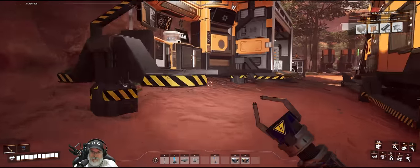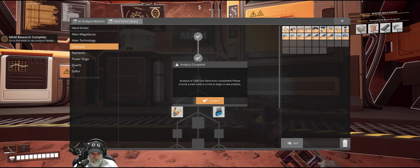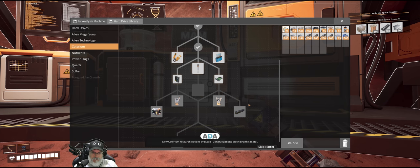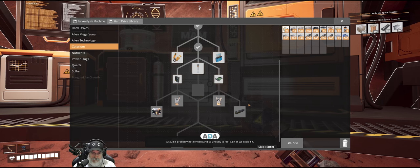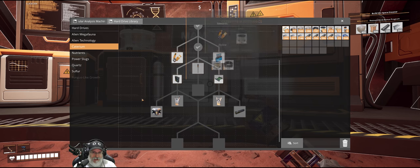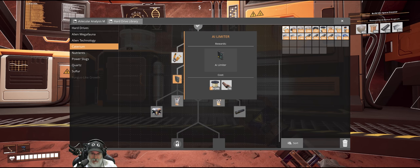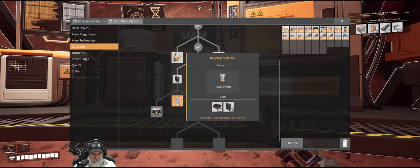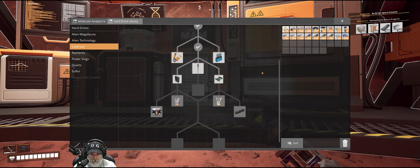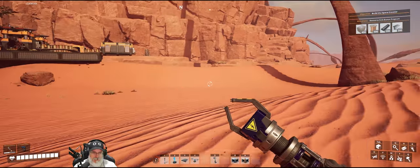Everything looking good over here. Let's go to Caterium and research quick wire. Next up will be AI limiters — we're already making copper sheeting and we'll have more quick wire ready to go. I think we can go right to smart splitters from there without doing the intermediate step first, because it'll branch right there. We really want smart splitters before we start building our factory. We're making great progress, ladies and gentlemen — great progress indeed.